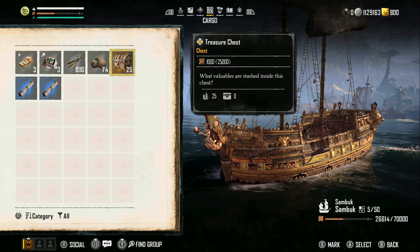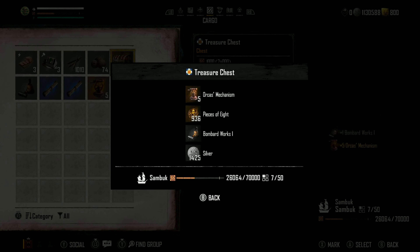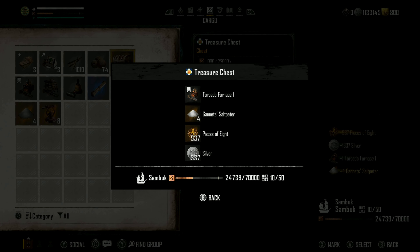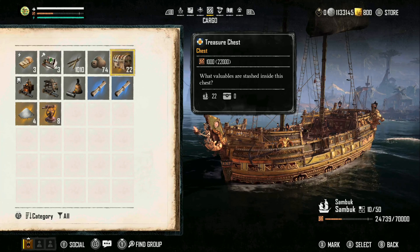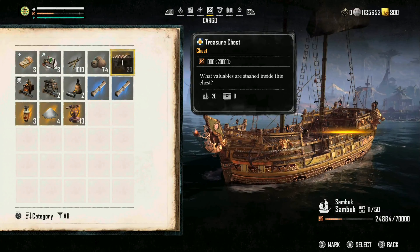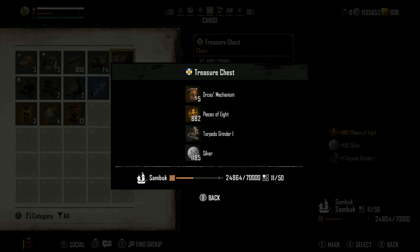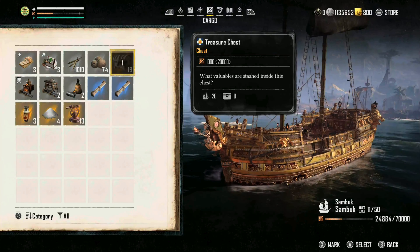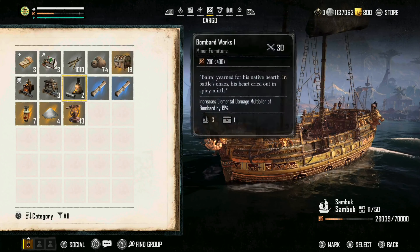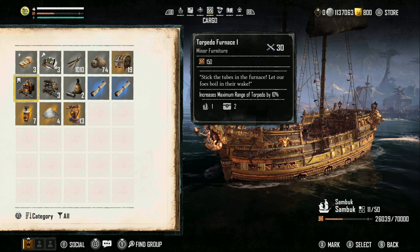Our first chest gave us five Orcus Mechanisms, 900 pieces of eight, a Bombard Works, and 1,000 silver. Our second chest had another three mechanisms, 800 pieces of eight, a torpedo grinder, and more silver. Next we got a torpedo furnace, some salt pepper, pieces of eight, and silver — it looks like pieces of eight and silver come in every chest. We also got some Worm's Breath and another Bombard Works. Our fifth chest gave a torpedo grinder and five more mechanisms. Through six chests we have three torpedo grinders, two Bombard Works, and a torpedo furnace.